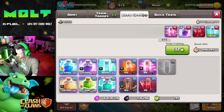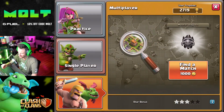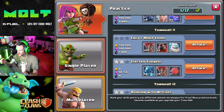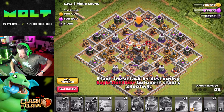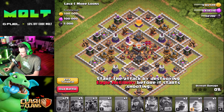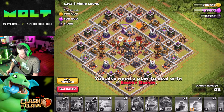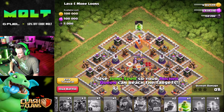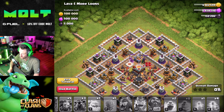Okay, let's head back into Practice so we can learn some other things. Lava plus lava and more balloons — five. Wow. 'Start the attack by destroying the Eagle Artillery.' You will also need a plan to deal with the enemy Queen. 'Use Jump spells so your Archer Queen can reach the target.'